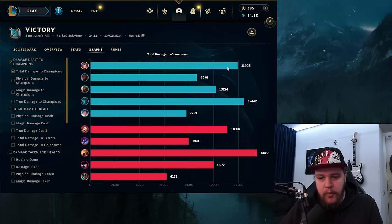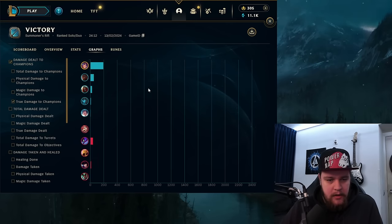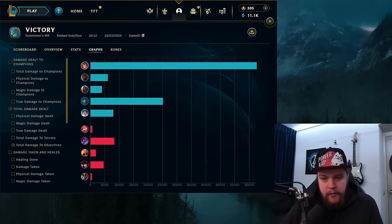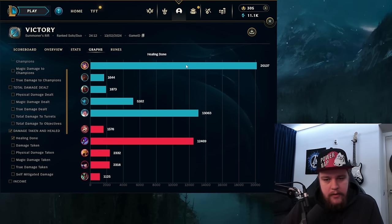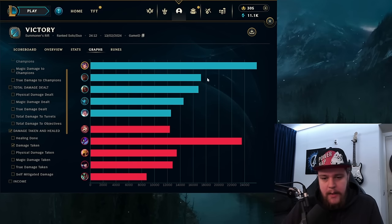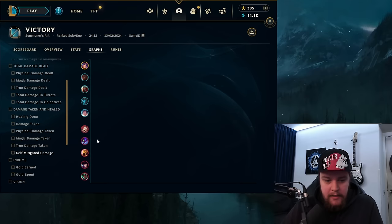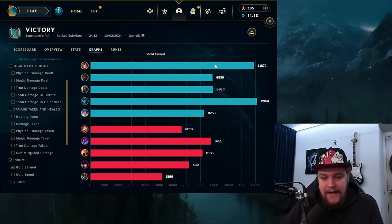For the endgame stats for both games: starting with game number one, I ended up doing 11.9k damage, which is the second highest on my team — a very respectable amount. True damage at about 2,400. Objective damage at 57.5k, which is obviously a big one to keep on top of. Healing done at 20k. Damage taken at 25.8k — also the most. Self-mitigated another 28.3k, which is also the most. Gold earned at 11.8k — this is very consistent farming, allowing very good gold income to be on par here with the Kalista.